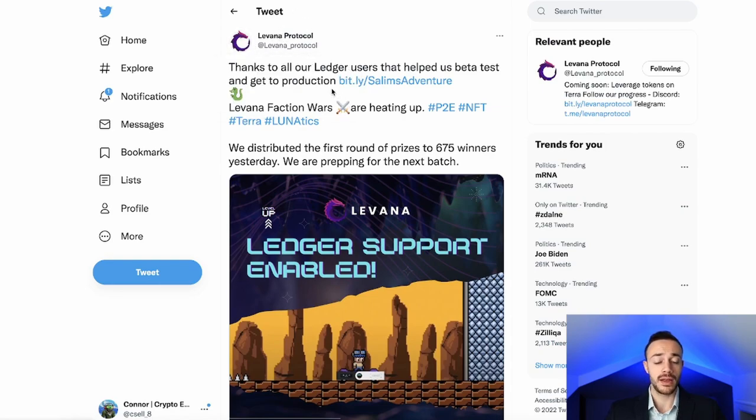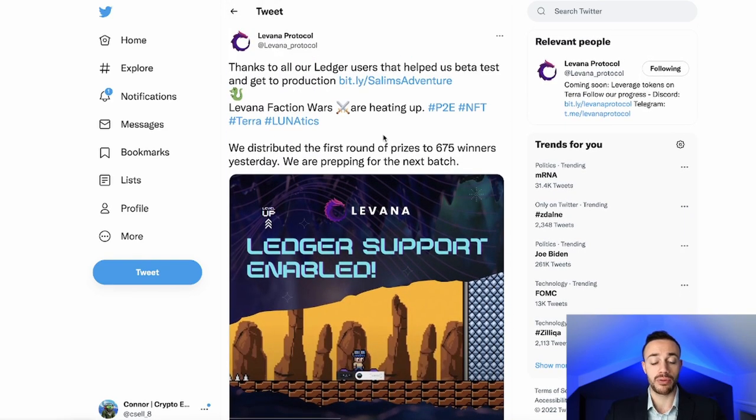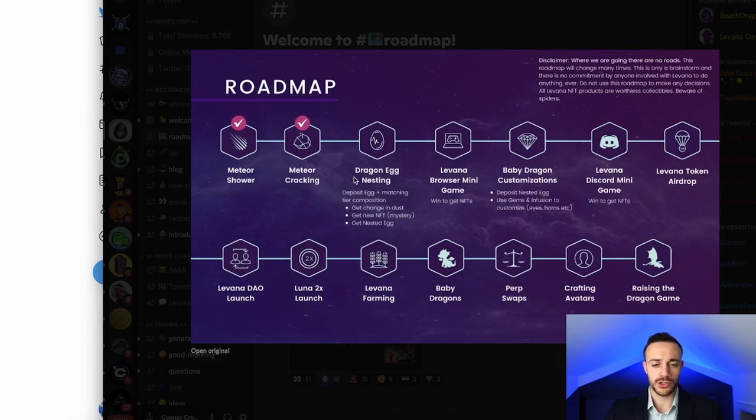This is their official account, and their most recent tweet is about this minigame. You can now play the game if you use a ledger wallet as well, which is great. And if we look at the roadmap, we can see where we are. We've done dragon egg nesting here. The browser minigame is what we're going to be showing you how to do right now in this video. And then after that, we have the baby dragon customization, and this is what the meteor dust is going to be used for. And then also down the road, when you're crafting your avatars and making items, the dust will be very useful.